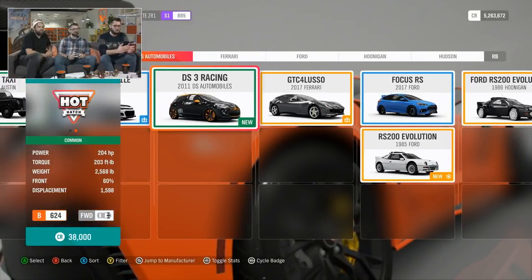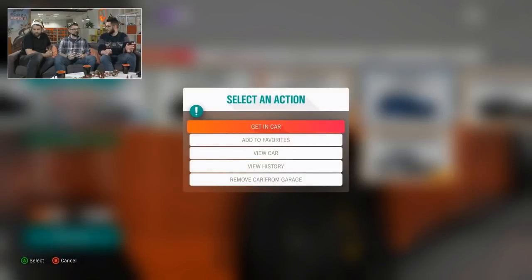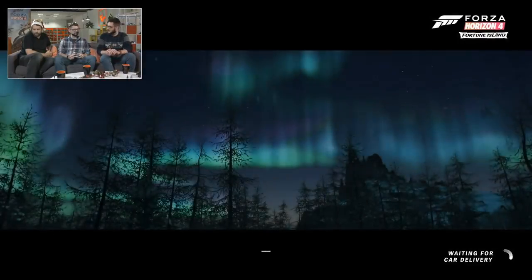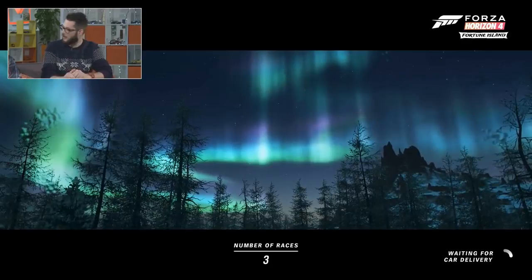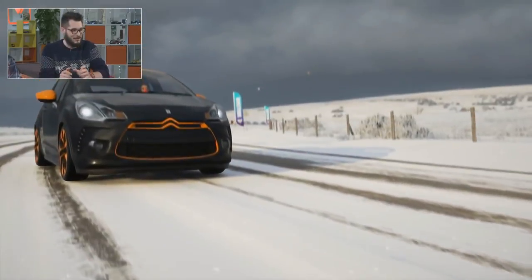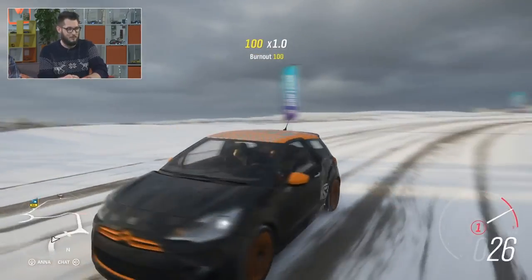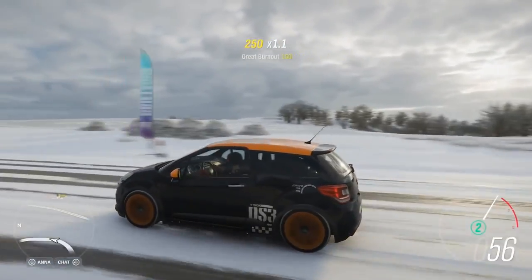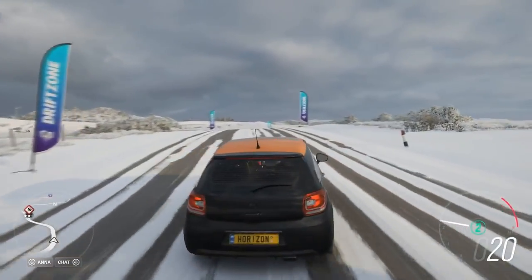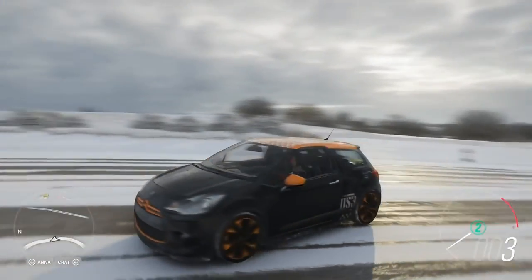Next up is the Citroën DS3 Racing — a bit of a throwback for Horizon One. It's a super cool little nippy front wheel drive hot hatch. It's got super little graphics on it that are really cool, and the black and orange combo is really cool as well. Nice to see that back.